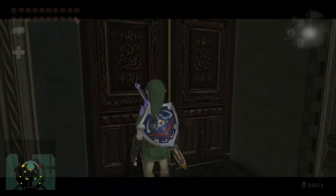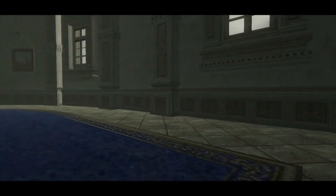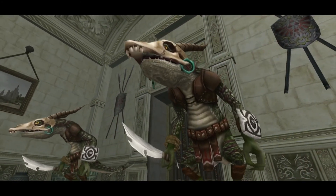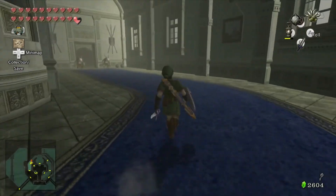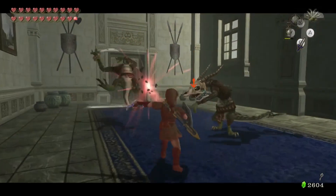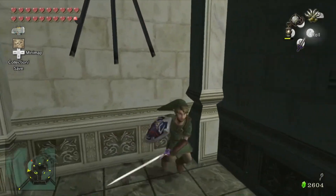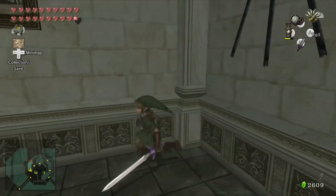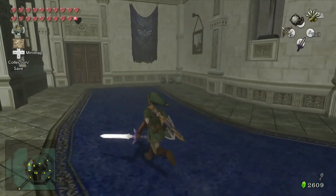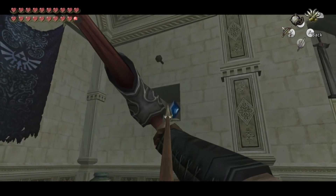So now we're going to go down this way. Inside this room you've got two Lizalfos with skull heads — nothing too bad. Let's go ahead and take care of these guys. In this room we're going to have to knock down some pictures, just like in the dark lantern room, and they actually have switches behind them.